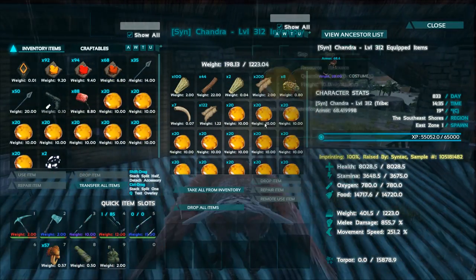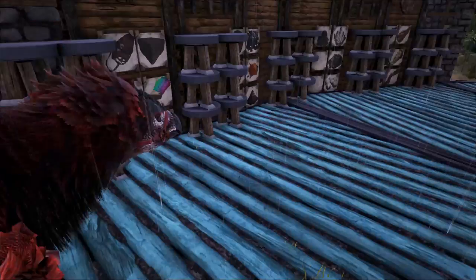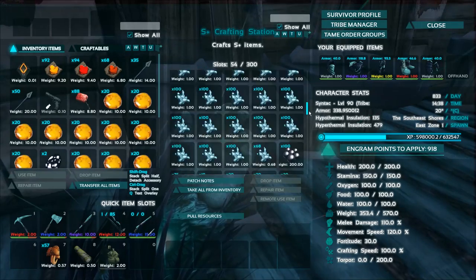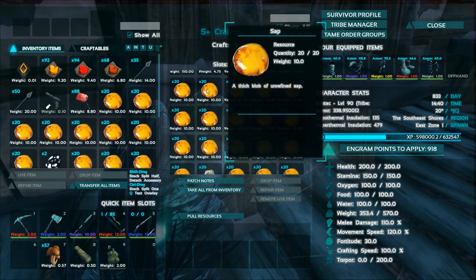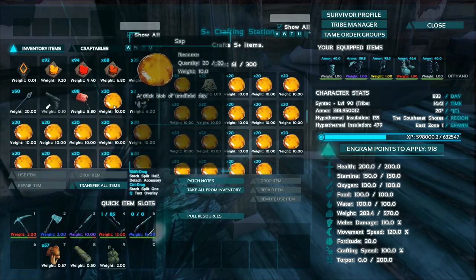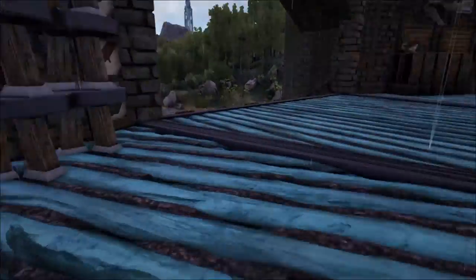Let me grab all this sap. Let me just chuck all this crap in here and then we'll head over to the community. This is miscellaneous — I need to finish off the rest of these signs. So we got all our black pearls, our substrate, and a bunch of sap so far. But we're gonna run through that super quick, honestly — with the snail farm it's gonna be absolutely insane. We're gonna run through this stuff really, really quick.